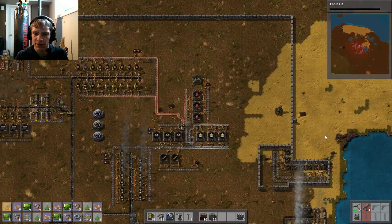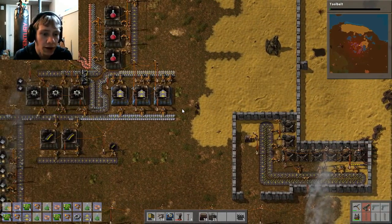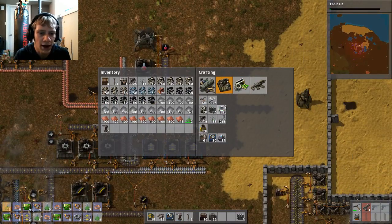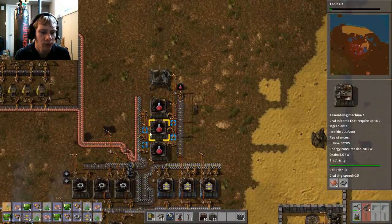So we were just attacked here. Luckily it doesn't look like we took any damage — they didn't even touch the wall. That turret was already damaged before. So everything's going pretty well right now. We have our production going on, so we need to get our copper wire going so we can create these electronic circuits. That should be easy enough.